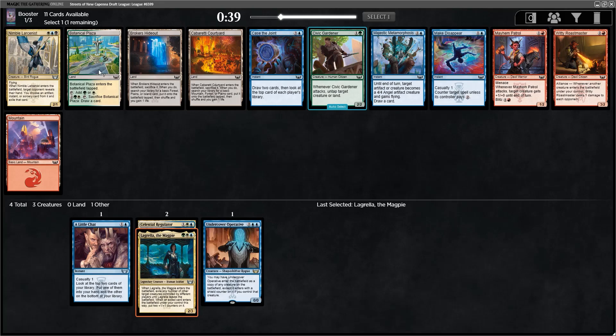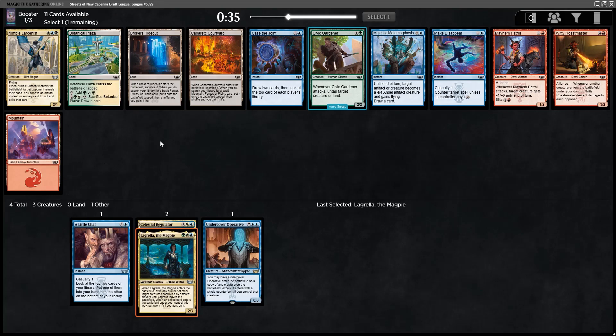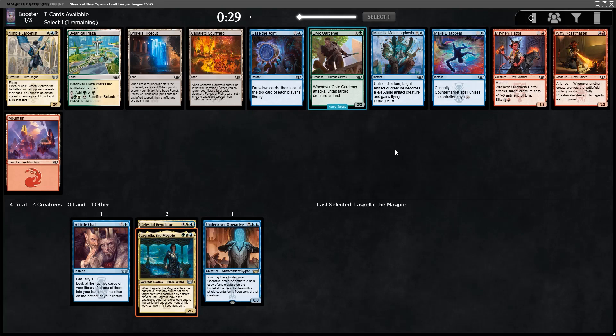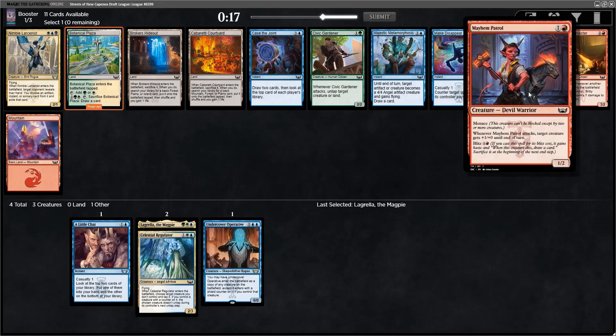We're probably going to take some fixing here, whether that be Botanical Sanctum or Broker's Hideout — both pretty good. Sanctum is a dual land that draws a card later. Broker's is a tri-land that fixes for all three. I normally value the dual lands a little bit higher, so I'm going to go ahead and take the plaza over the Broker's Hideout. A lot of Mayhem Patrol is going around, but I don't think our start is bad.